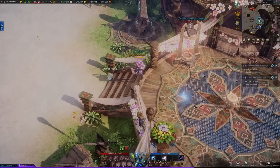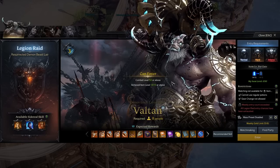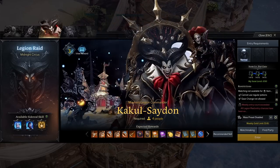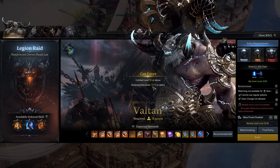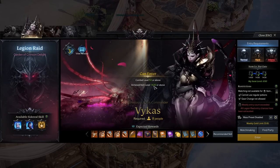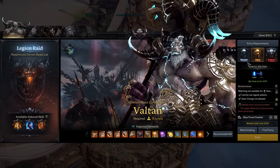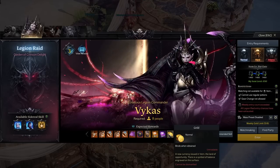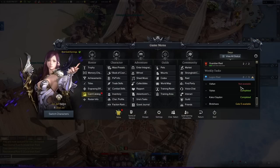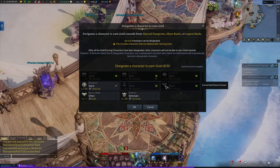Next we have the holy grail of Lost Ark — called the legion raids. The thing you're busting your ass for every day, the place you want to be, the content you want to do all day long because it's so fun, challenging, and exciting. Legion raids start at item level 1415 with normal mode Valtan, then 1430 for normal Vykas, and as you progress with your gear you unlock hard modes for each and more raids overall. The main reward from here is gold at the end of each gate — every character can earn gold from three different raids every week, up to a total of six characters per server.